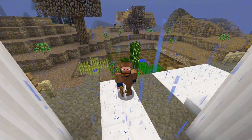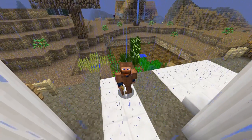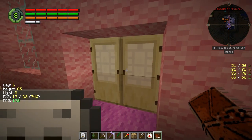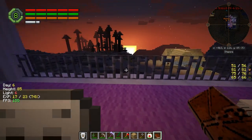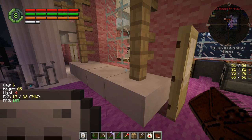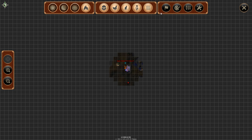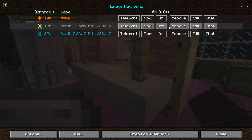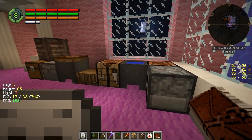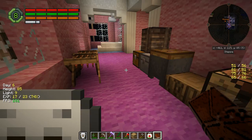Hey guys, welcome back! This is Chosen Architect, and today we're gonna make a farm. It's raining, so let's get on. We're hopping right back in where I left off. I can see some torches over there. Let me remove that death location marker — there we are. We got a couple of them, we can go ahead and remove those. It's nighttime, day six, and I don't see any mobs around.